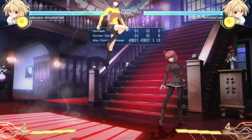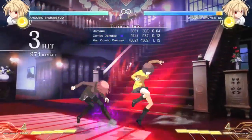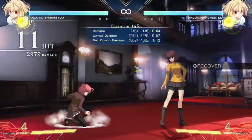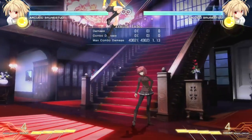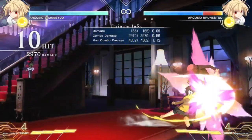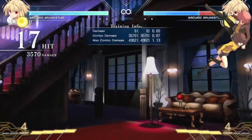Rather than instant air dash causing reduced hit-stun, a normal performed out of a forward air dash — no matter when in the air you do it — will yield a worse combo. This can be done as a delayed air dash, or even an air dash after a double jump. Additionally, taking a non-air dash action after an air dash, such as an air dash followed by a double jump, will not trigger this special scaling.